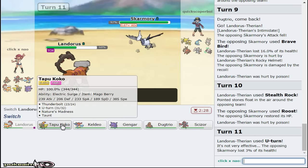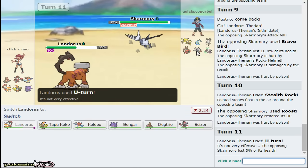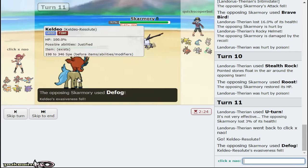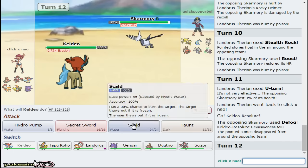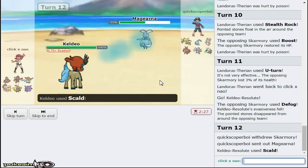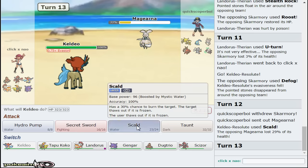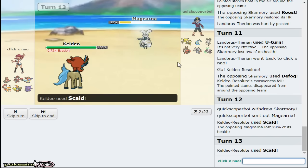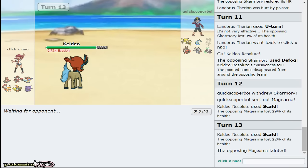U-turn breaks the sturdy with Red Card - Skarmory has Toxic, Defog, Stealth Rock, and Brave Bird with Red Card. Cool set. You actually cannot beat Scizor and I can U-turn out to Tapu Koko. Taking this is fine. Another play - because of the attack drop, I think I can afford to go out into Keldeo and just click Scald, especially because 30% burn chance is broken. I'm going so low. Definitely just click Scald here because Magearna, you are not a switch-in.